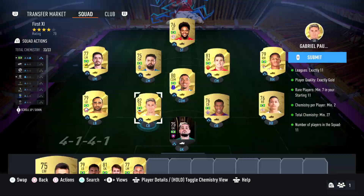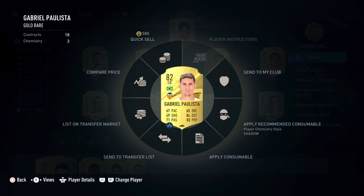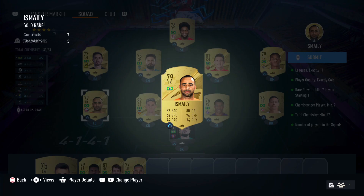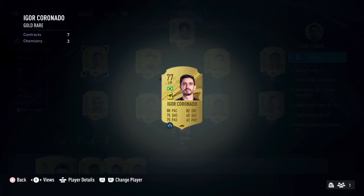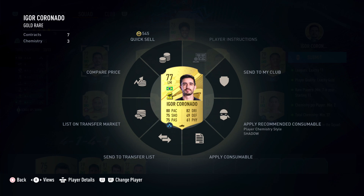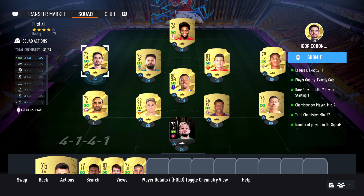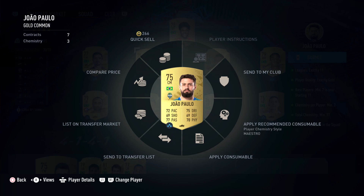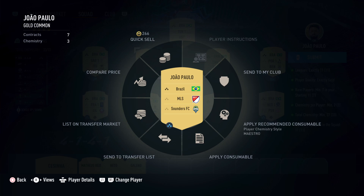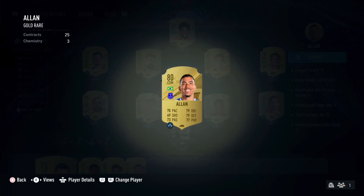Gabriel from Spain league, La Liga, from Valencia. And Ismaily from French league, Ligue 1, from Lille. And Igor Coronado from Saudi Arabia league, from Al-Ittihad.